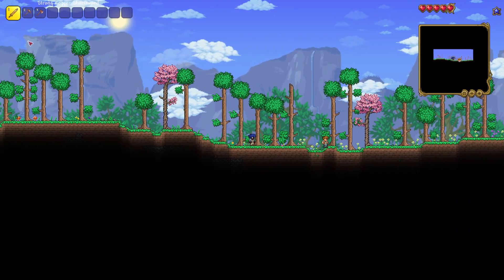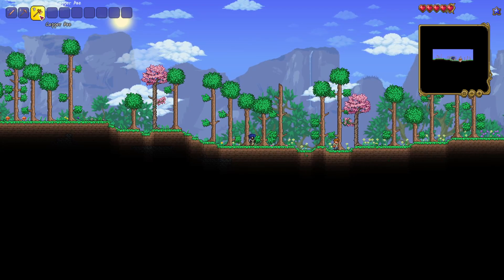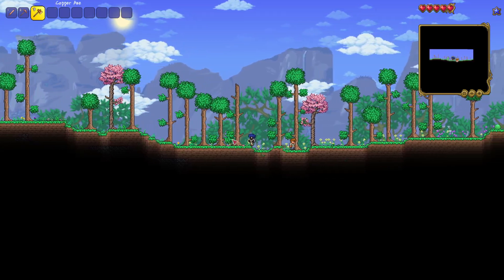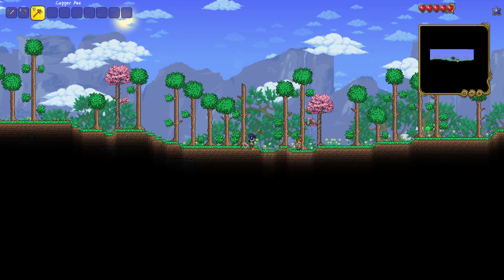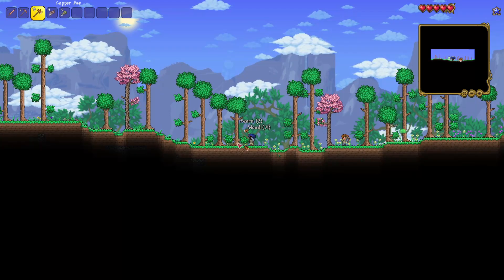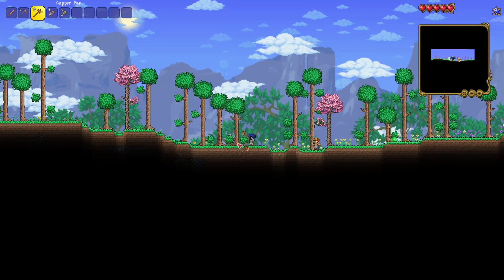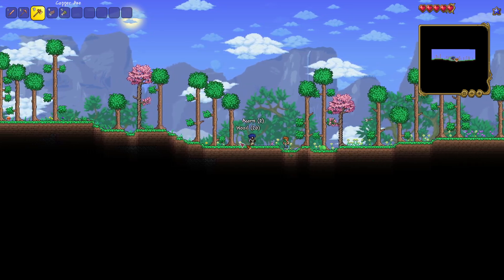You're going to basically start the game with three basic tools: some type of sword, a pickaxe, and a copper axe. For tip number one, I recommend going ahead and chopping down as much of this wood as you can. Don't go too crazy, but chop it down because you're going to need it — it's going to be essential to our crafting efforts pretty soon.